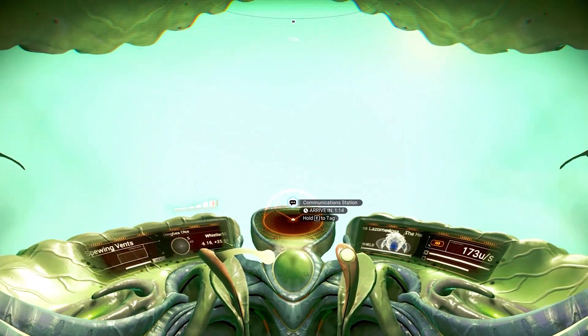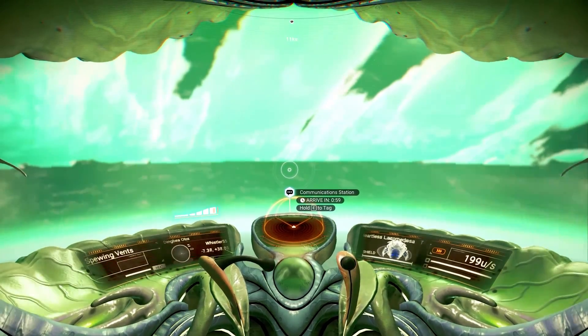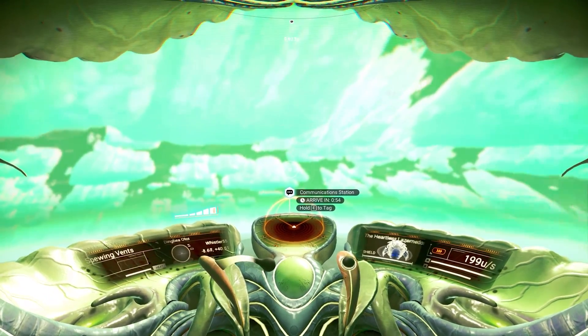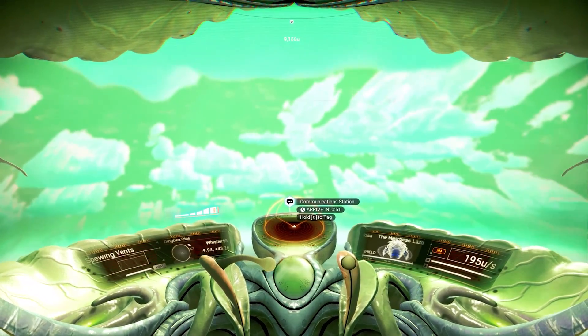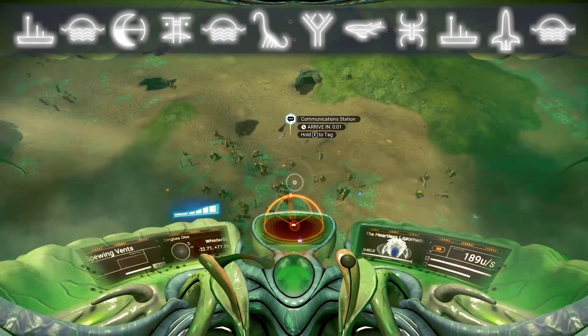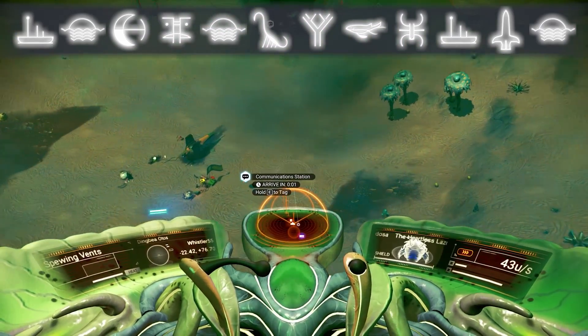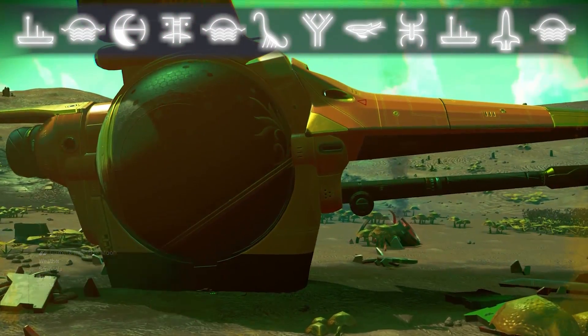This is on the planet Dingbea Otos. The address I'll put on screen throughout will be the one to the correct planet, meaning the first glyph is different. And here we are — check that little bad boy out. There it is: a little S class exotic.